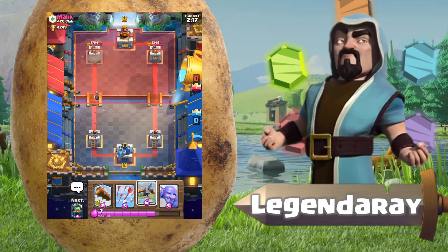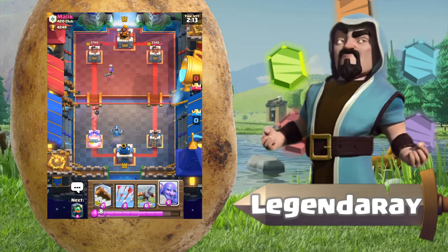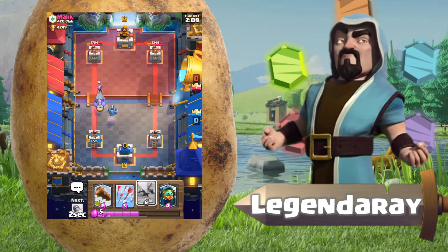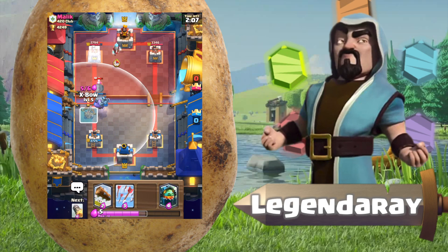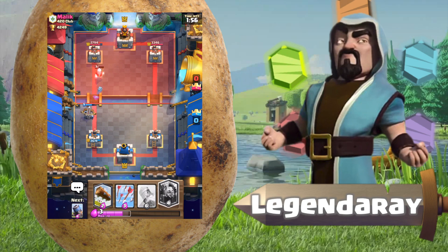There's a bomber — I'm just gonna ignore that and save elixir for an expo. He plays something down, I'll deal with that, and now he's probably gonna counter with elite barbs, so let's save up for the rocket.